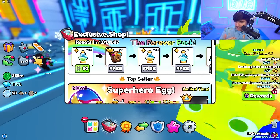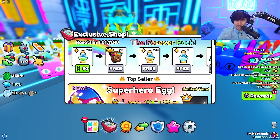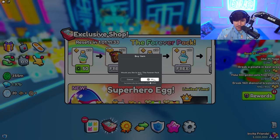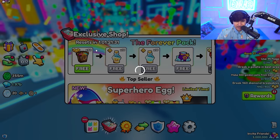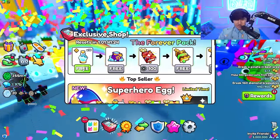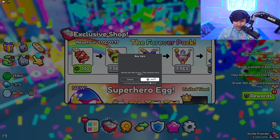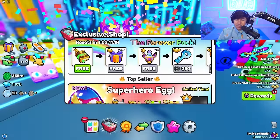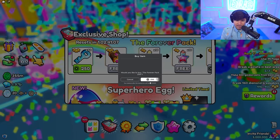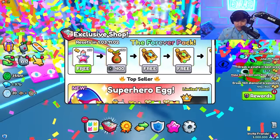The Forever Pack, if you guys don't know, is from the last update - it basically just resets. You can earn various items from it, get pets, even get eggs, and it resets. As you buy it, it increases your timer for resetting so it won't reset as fast. It starts off pretty small - you spend 50 Robux, get a bunch of free stuff, then 100 Robux. Last time I spent like 45,000 on it. This time we're going for 100k, hoping we can get something really good.